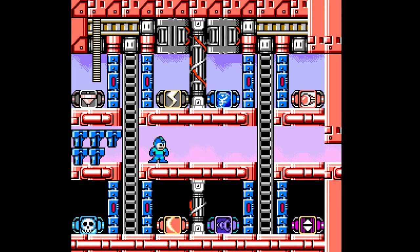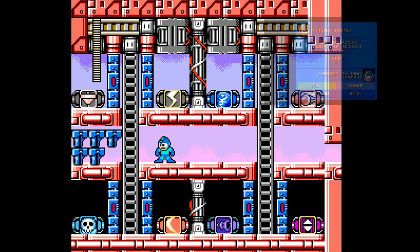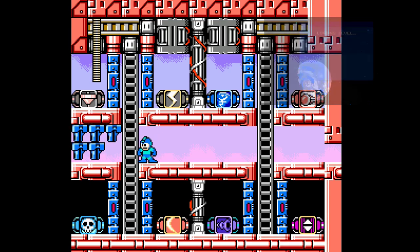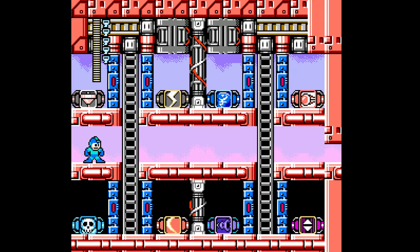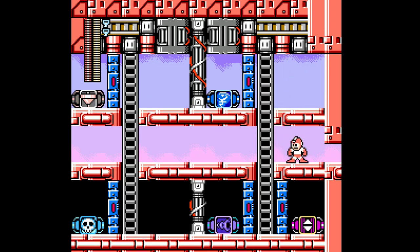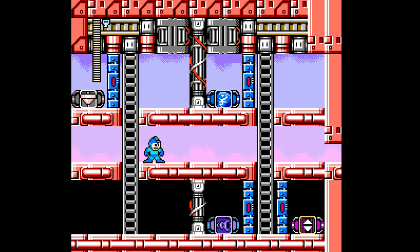Alright, here we are with another King Bowser stage. It's been a while since I played his last stage, and much like then we have another weapon room here. Now the question is, what do we want to bring? I definitely want the Sea Kick and the Elec Beam, and I do enjoy me some Crash Bomber so I want that as well. And just get this because we can step on spikes.